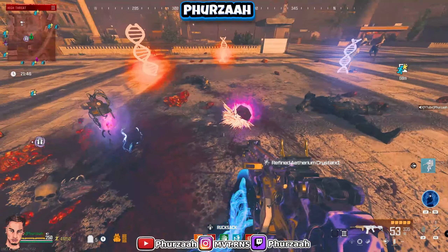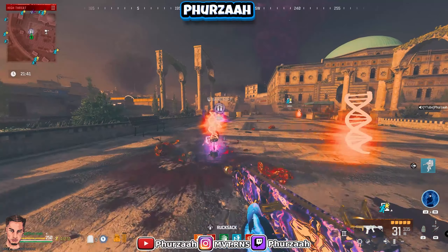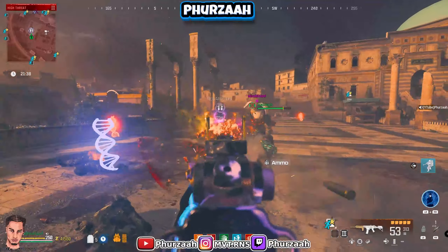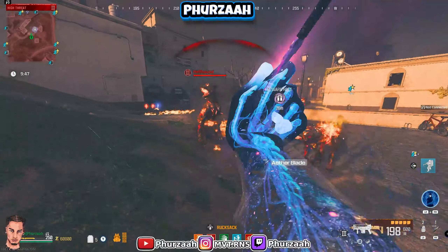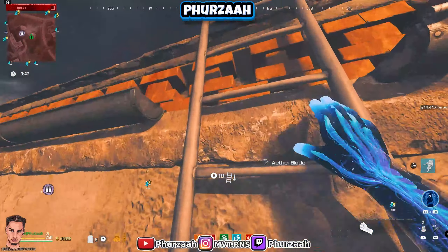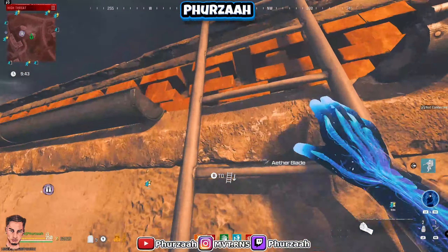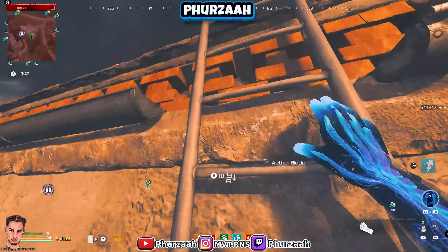We have another Mega that's just spawned over there and a refined crystal there as well. We'll just take out this dude - he ain't gonna stand a chance, you can run at me all you like my friend, but you're about to die because I've got an OP weapon. And he's dead! Look at the rewards, just rewards galore - this is ridiculous, it's actually ridiculous.